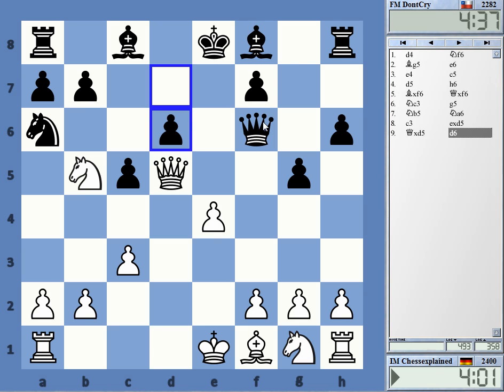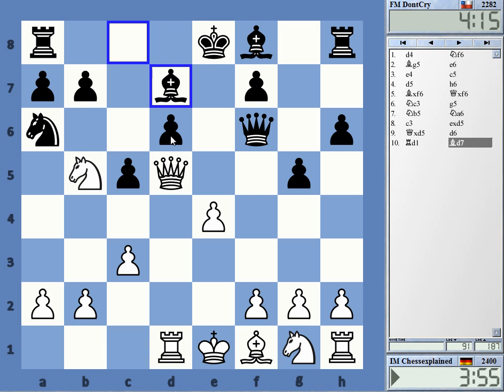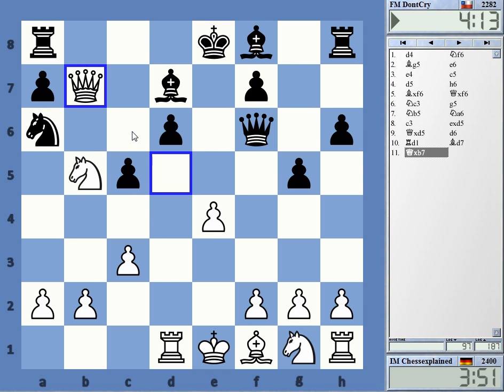He takes, which leaves me a little bit puzzled. I don't really understand the whole thing here — isn't d6 just gone? Very weird. Queen b7 for resignation, I think. Everything hangs. Well, that was a weird game — Black resigns. What the heck happened here?